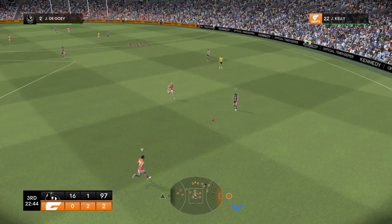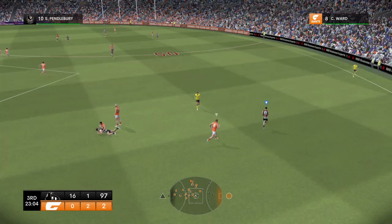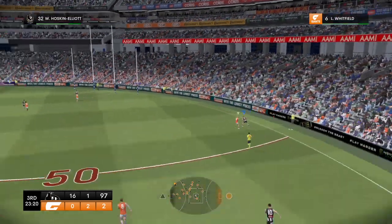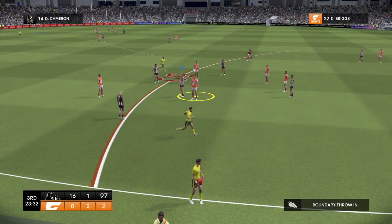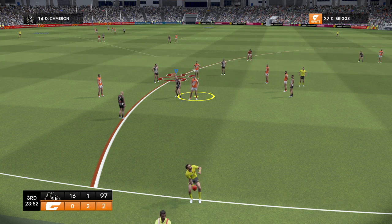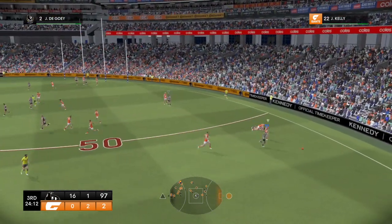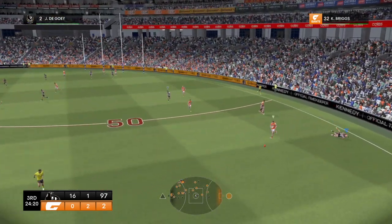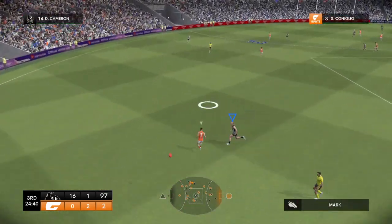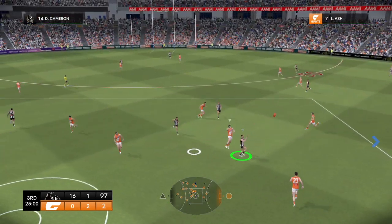The kick is precise — kicks to space. Pendlebury dealt with the pressure. Lipinski — good tackle. Drives it inside the forward 50. Whitfield went bang. Lots to analyse, Gaz — what stands out? If you're looking for reasons why the scoreboard is so lopsided, the clearance count is a good place to start. They've smashed them there too. Dagoe met solidly — he's so clean with the footy. Canelio. Wall — they must tidy up their kicking. They're irrepressible at the moment.